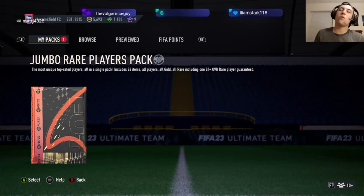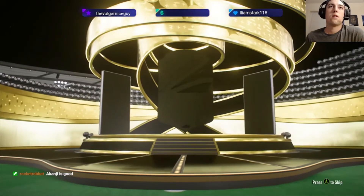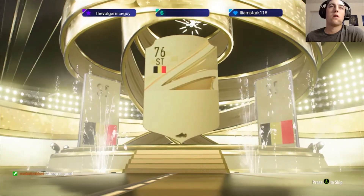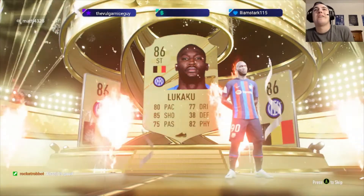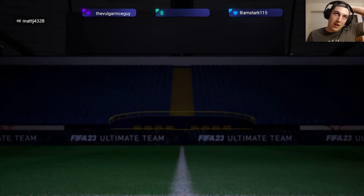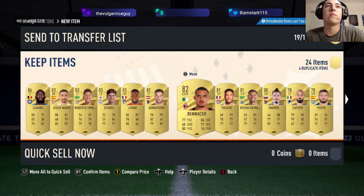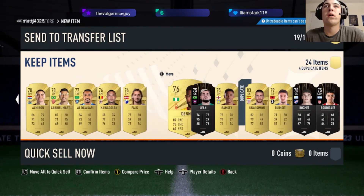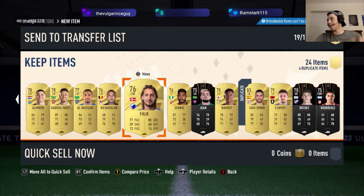And then our first 100k pack of FIFA 23. We get Lukaku — a walkout, 86 rated. So we managed to get a walkout out of this little mini pack opening. Some decent 83s behind it. Nothing exciting in the duplicates. Well, for our first decent packs of FIFA 23, not too bad — we're happy with that.